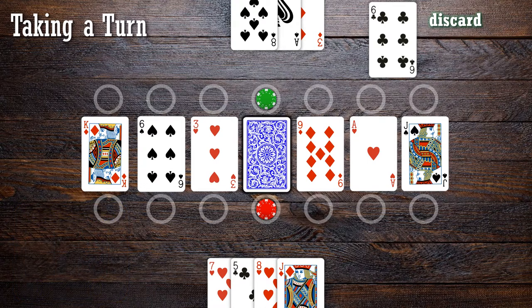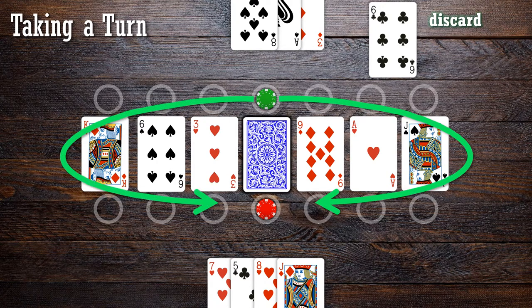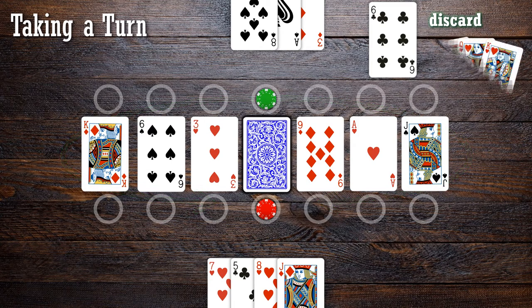Player 1 discards a 6 of clubs. They may move either clockwise to the 9 of diamonds position, or counterclockwise to the 3 of hearts position. Royal cards — Jacks, Queens, or Kings — would allow a player to move to any position they want around the barrel that is not occupied by a player at the start of the turn.